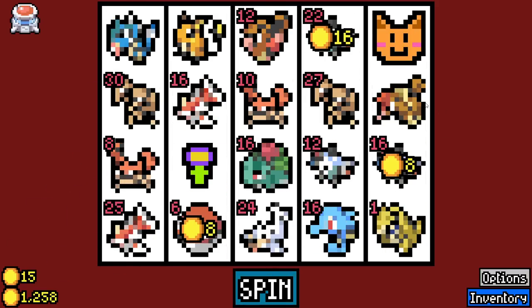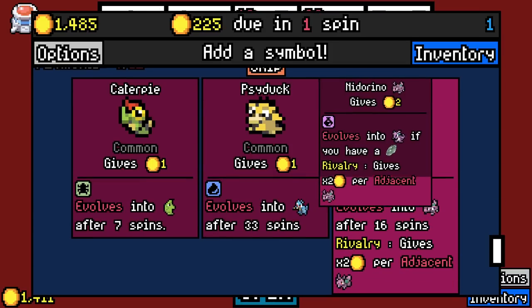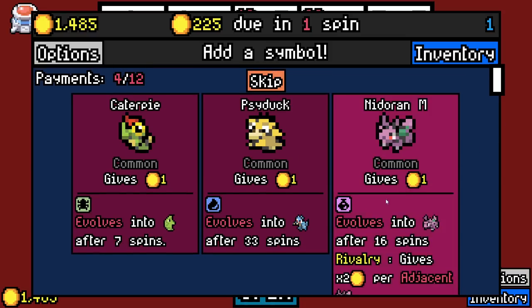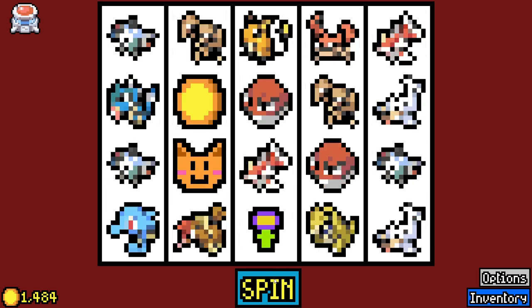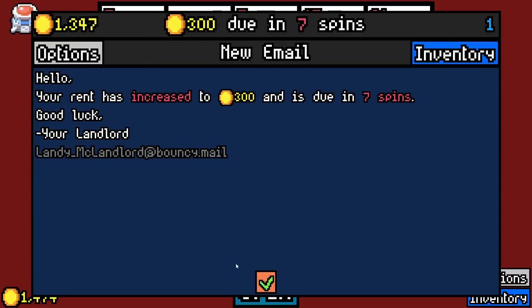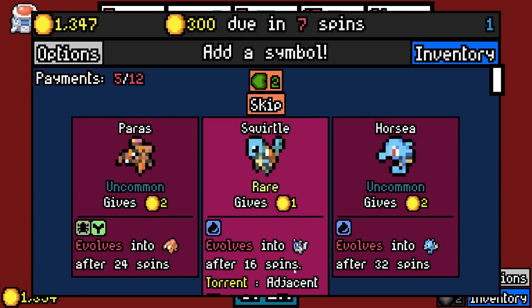Got an Ivysaur, got a Fearow — stand true in one spin here. Times two per adjacent Nidoran. It's sad but we'll probably not want the Venusaur or Ivysaur. Holy crap, the balance of this mod is out of whack.